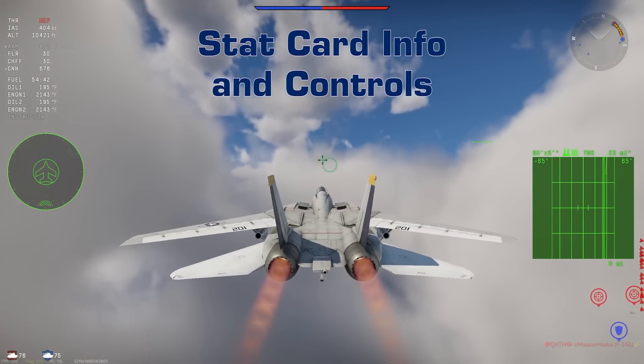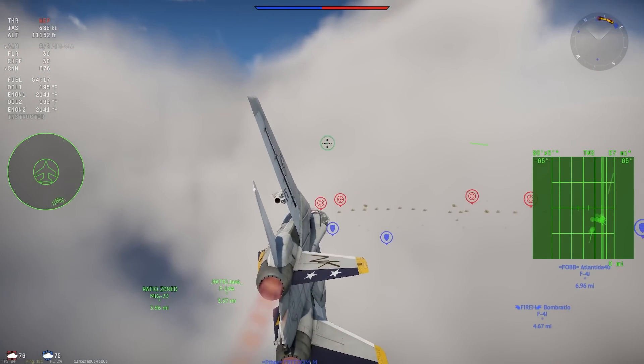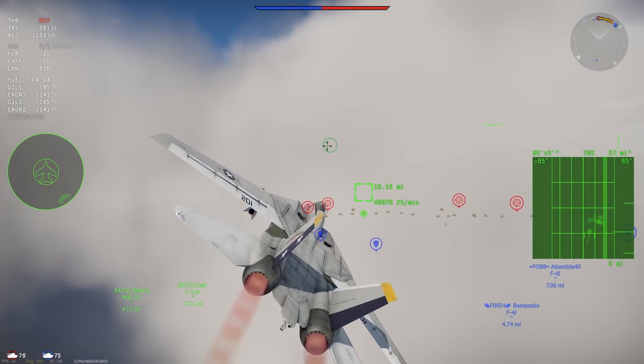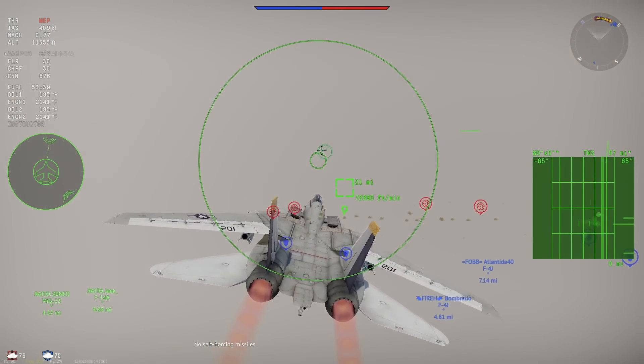Before you use a weapon, it's a good idea to understand some basic information about it. For that, you need to look at the stat cards, so we'll start out by taking a look at a pair of stat cards to understand the important information found on them.